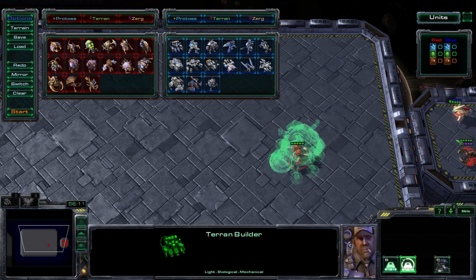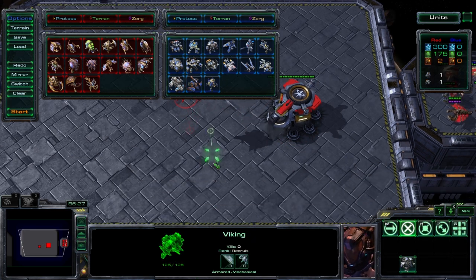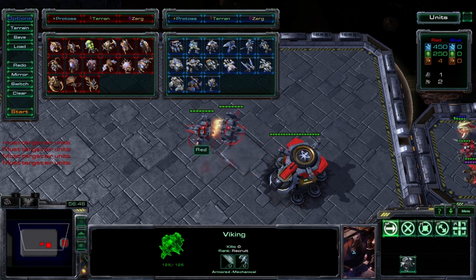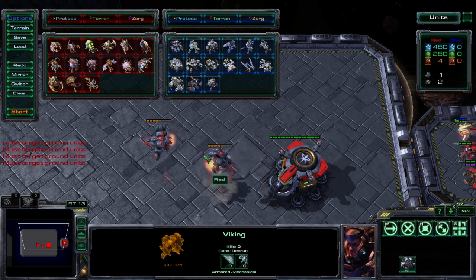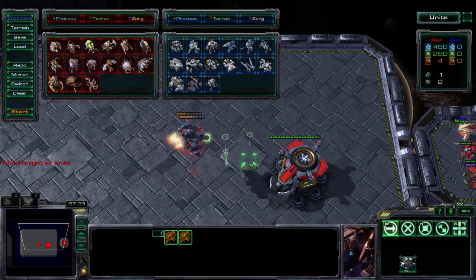Let's move on to the final Terran production facility: the Starport. This is where Terran builds all sky units — everything that comes out here flies. The first unit available is the Viking, an air-to-air only unit that can only attack other flying units. However, Vikings can actually land, transforming into a ground-to-ground only unit — it can attack ground units but can no longer attack air units. Of course you can transform it back to attack air again. Vikings are usually used as anti-air units; their ground transformation is not utilized very often.